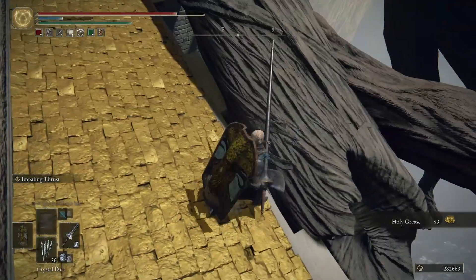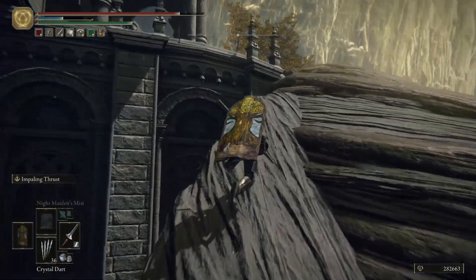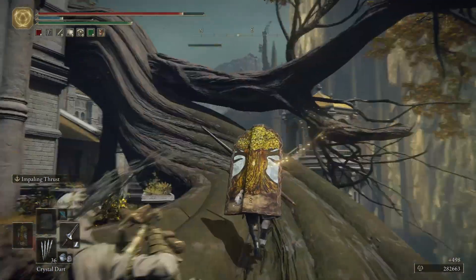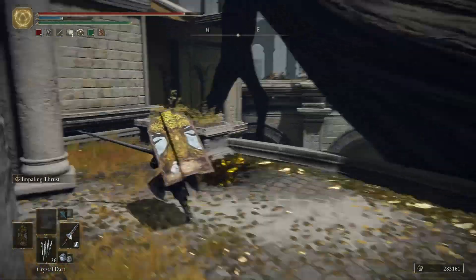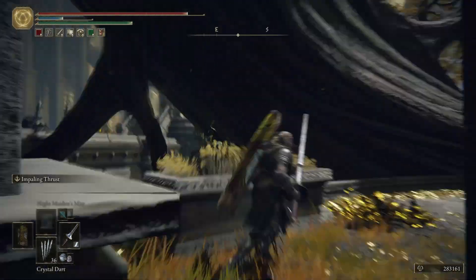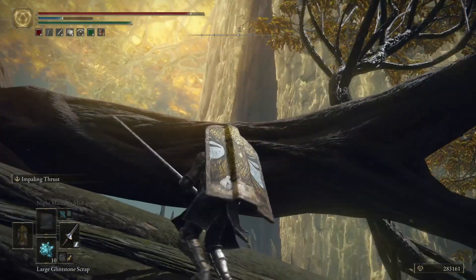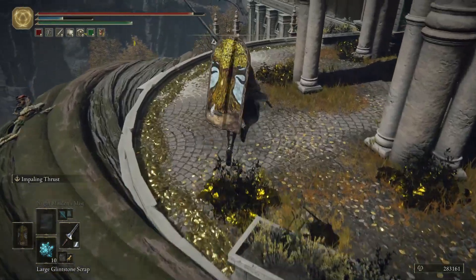We can use this tree to get back up — it seems to be our cheat code to get onto this balcony. This route may not have been here when this was constructed, which means the Erdtree has only continued to grow. If we look off this little side area, there's another gazebo with a basin — one of those Blessing Basins. And sure enough, we're pretty close to the Erdtree. There's this chasm, sure, but we've never been closer.